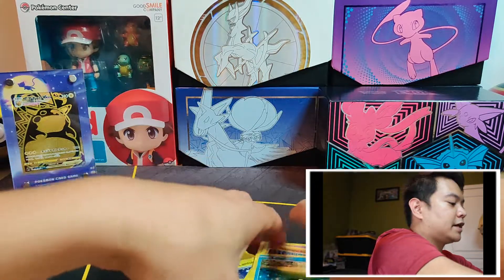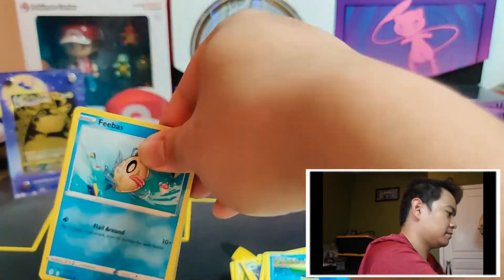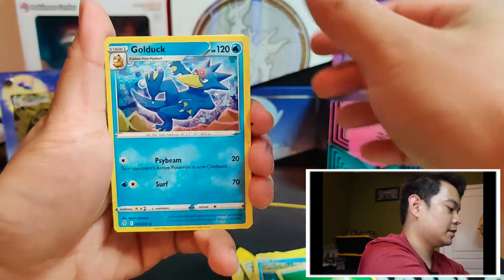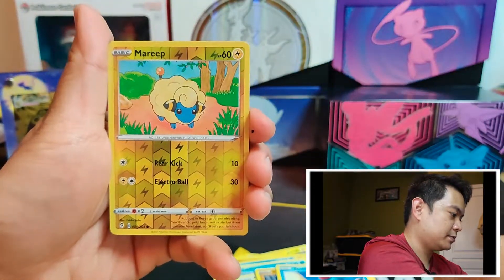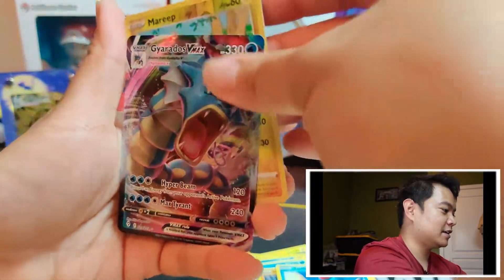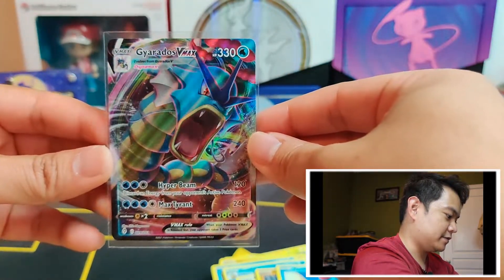Let's see if we get anything in this last pack — some last pack magic, hopefully. We start off with Grass Energy, Golduck, Herdier, Single Strike Scroll of the Fang Dragon, Feebas, Hoppip, Hitmonchan, Fletchling, Tentacool, Reverse Mareep, and a Gyarados VMAX. Cool — so that's something. Our only big hit from Evolving Skies is the Gyarados VMAX.